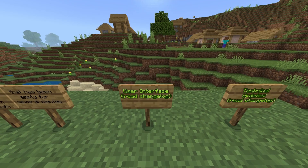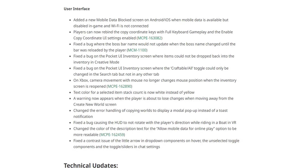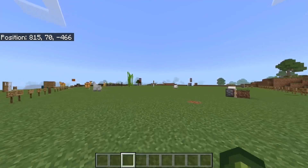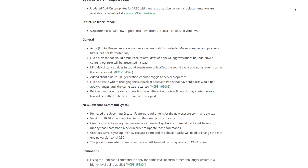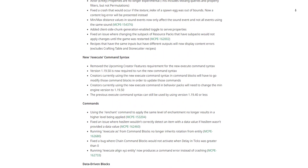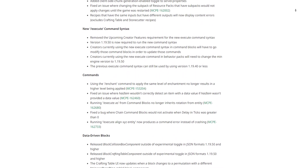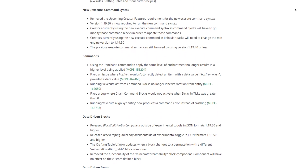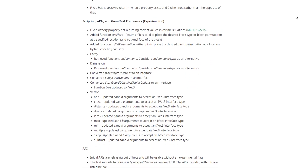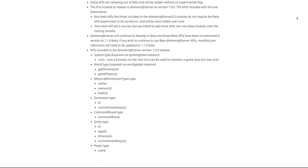User interface: there has been a bunch of user interface changes covered in betas and previews — the changelog is below. Technical updates: a huge amount of changes for the technical side. They have updated the add-on files which now support 1.19.50. If you're a technical user, let me know what you're most excited about.